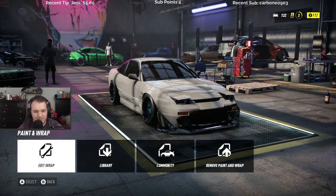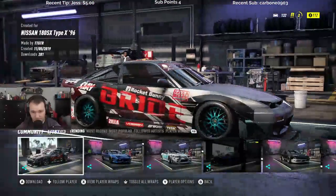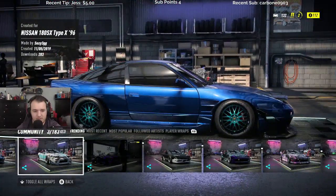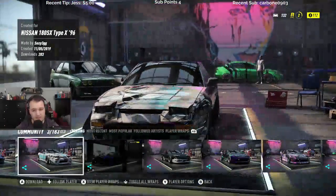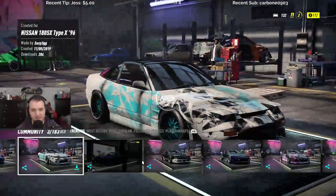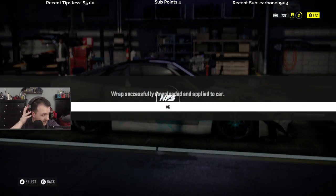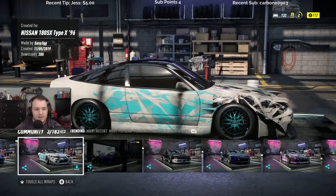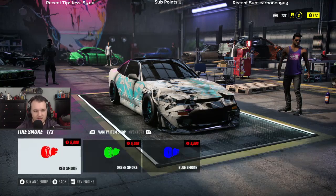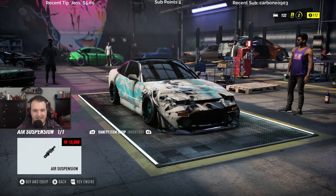Paint and wrap — edit wrap, actually let's do community, let's see what they got. We'll go with this — these are technically all wraps that people already built in the game. I think we're gonna rock this, feels like it matches good. Effects — nitrous color, okay so you need to drop money for that. Underglow we'll do that later on. Oh there's the air suspension — doesn't even make a difference for this.